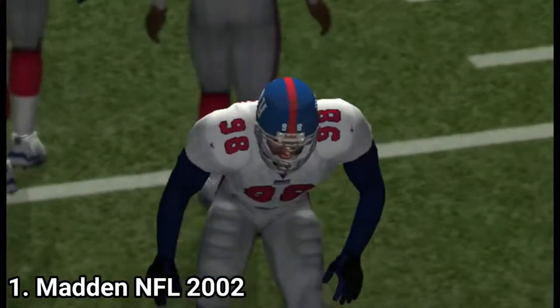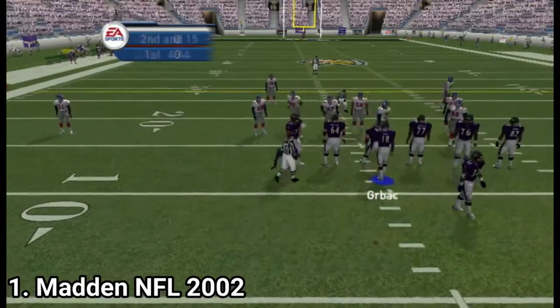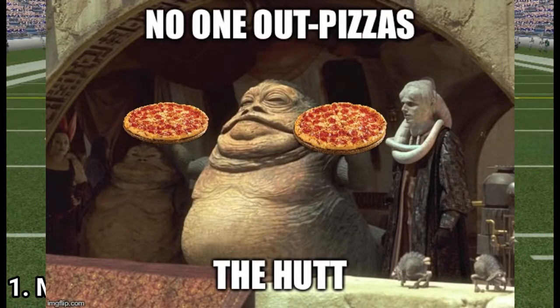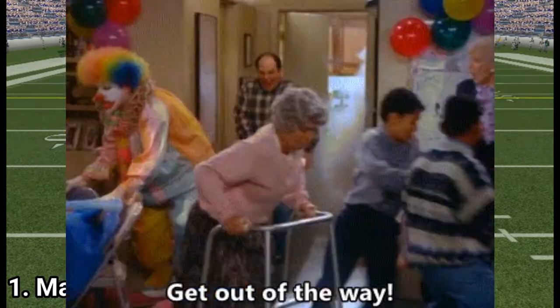The create-a-player option is very deep — you get different faces, you can even choose the shoe size of your player, and the height and weight you choose can be noticed during gameplay. A big Jabba the Hutt type can run down weak defenders like George runs over people at the children's party.